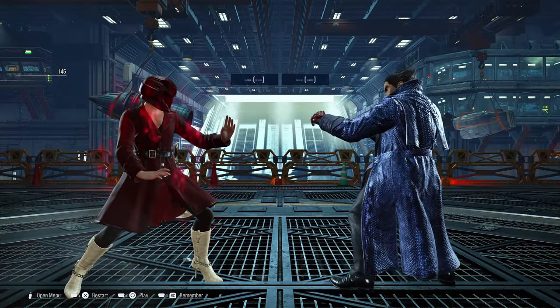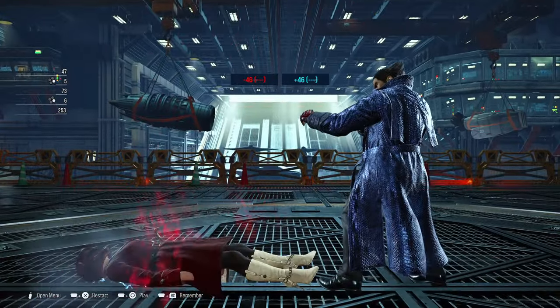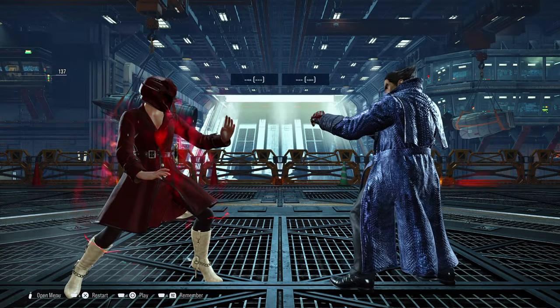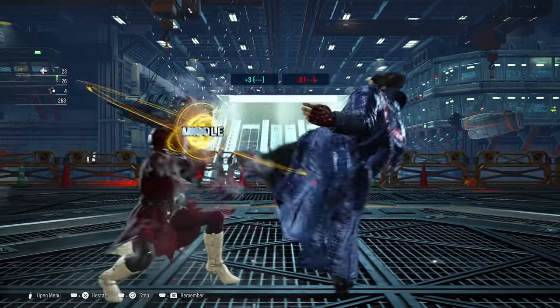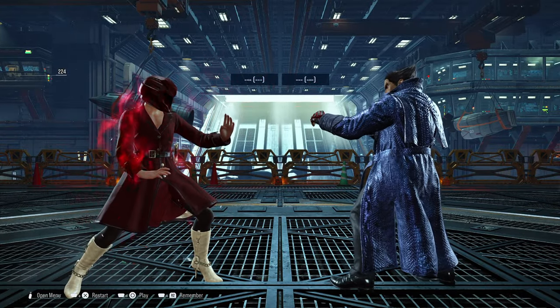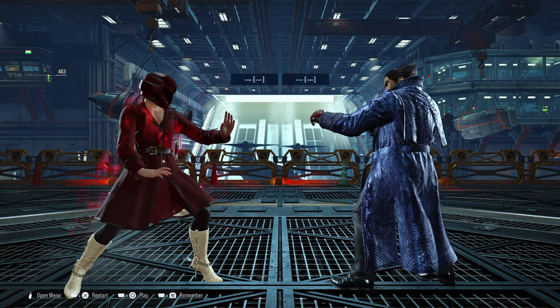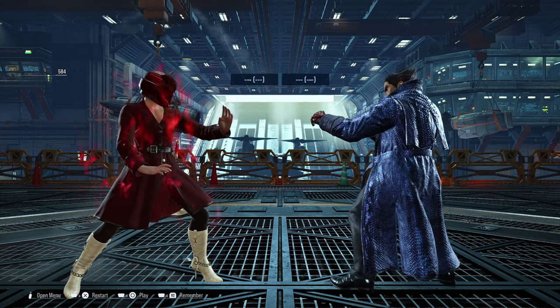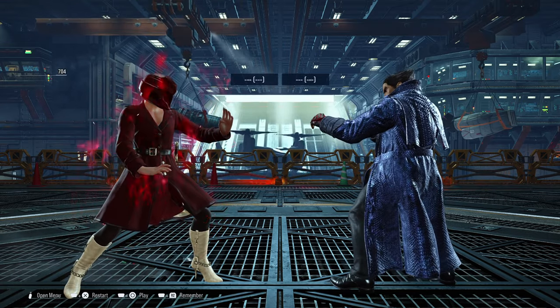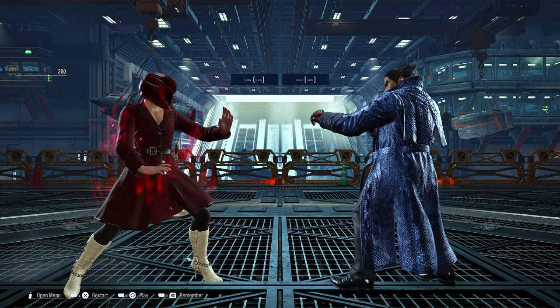The next key move from Kazuya is his 4-4-3. This is a mid move that launches. If you block it, it's minus 3 — you take the turn back, but you still have to worry about what other moves they may use. For example, they can still try to backstep or sidestep you. You can also beat this move by sidestepping or sidewalking to the left.